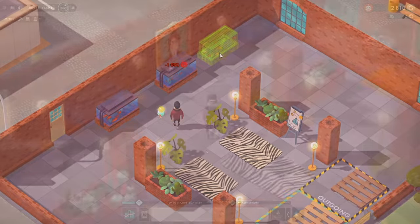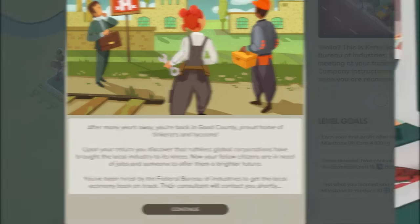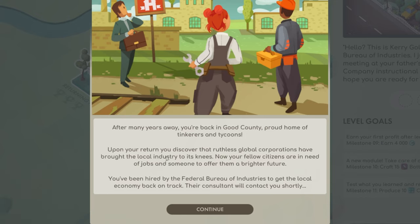Let's jump straight into the campaign and start our brand new industry. So after many years away, you're back in the good county, proud home of the tinkerers and tycoons. Upon your return, you discover that ruthless global corporations have brought the local industry to its knees. Now your fellow citizens are in need of jobs and someone to offer them a brighter future. You've been hired by the Federal Bureau of Industries to get the local economy back on track.